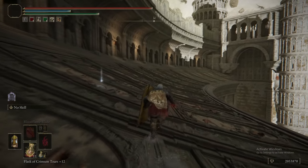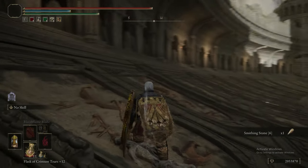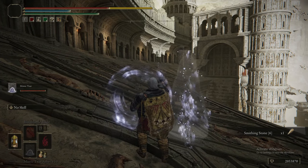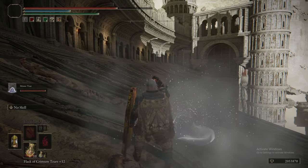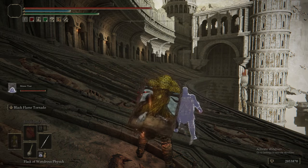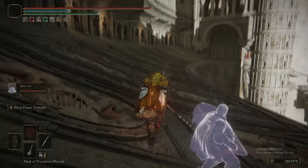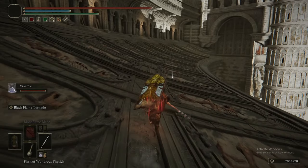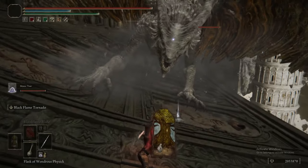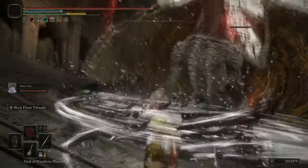For the Mimic Tear, we're going to make it so the only castable thing is Rot Breath, and we get the chance to summon the Mimic Tear before the boss shows up. All it can do is hold the Icon Shield and cast Rot Breath. Then we're going to put the Godskin Peeler on our back, two-hand it, and literally just spam Black Flame Tornado.